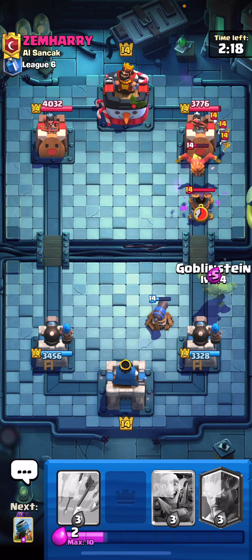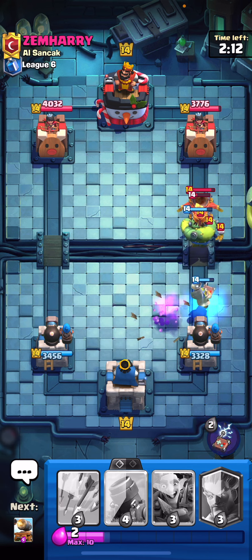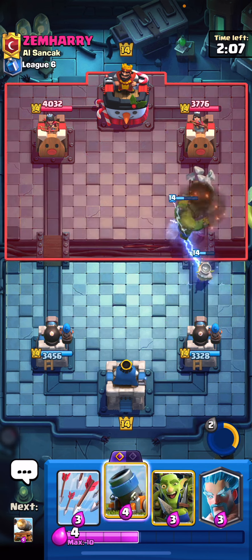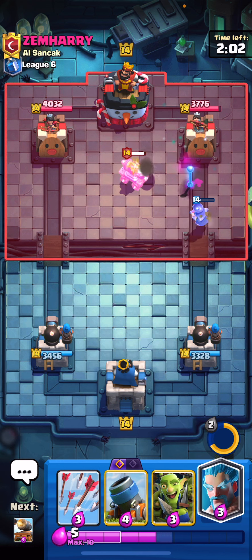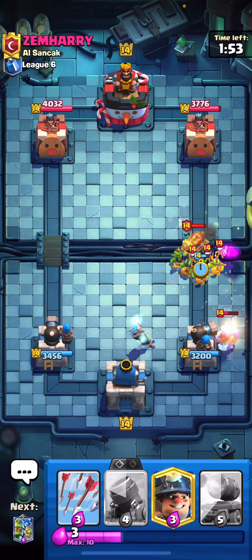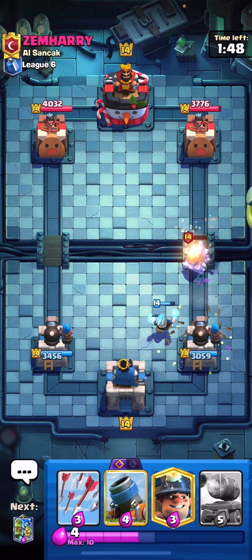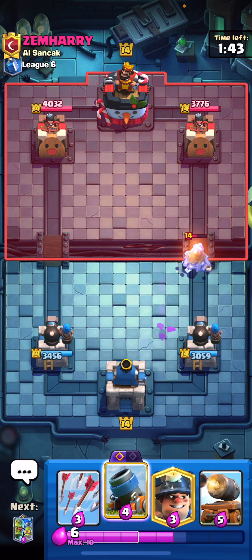Let's play the goblin stein right here just to distract that mortar and deal with everything — I'm going to pop the ability right away, it's just really good value and it's going to shred everything. Cannon cart won't be low enough for us to ignore so I'll probably go for a goblin gang right at the bridge. Let's play the ice wizard here to be safe, then goblin gang — we do want to be careful in case he logs. There's the log but we do have the ice wizard there to distract it so the shield should go down in time.